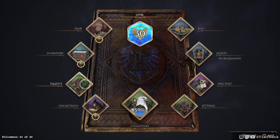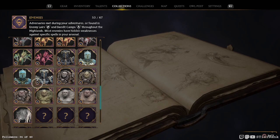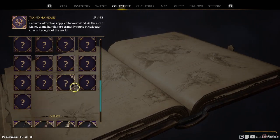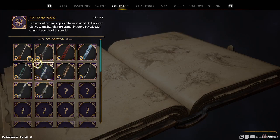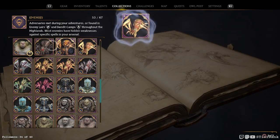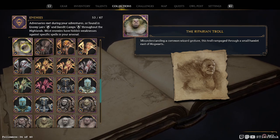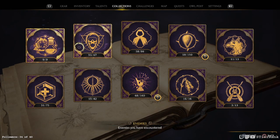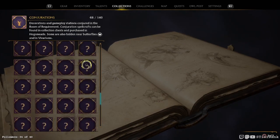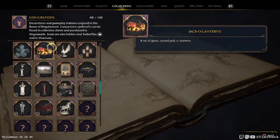I still have it in crack — level 31, believe it or not. Let's clear out our stuff here and we'll probably return to the Room of Requirement, but I'll collect things in the next stream to kick it off. What do we have here? A new enemy — who is our new enemy today? Is it a troll? I bet it was. Yeah, the riparian troll — misunderstanding a common wizard gesture to stroll, rampage through a small hamlet. Ace of Hogwarts. Okay, about out here. Hyppogriff statue, and the jack-o'-lanterns. Okay, and our bookcase — nice. Oh, it looks like there's something else to find. A totem. I think that might be it.